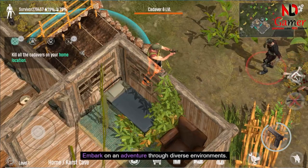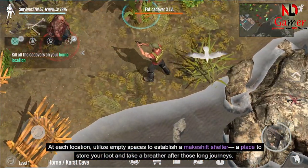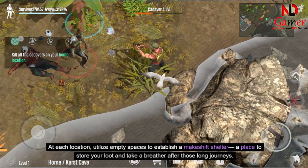Embark on an adventure through diverse environments. At each location, utilize empty spaces to establish a makeshift shelter — a place to store your loot and take a breather after those long journeys.